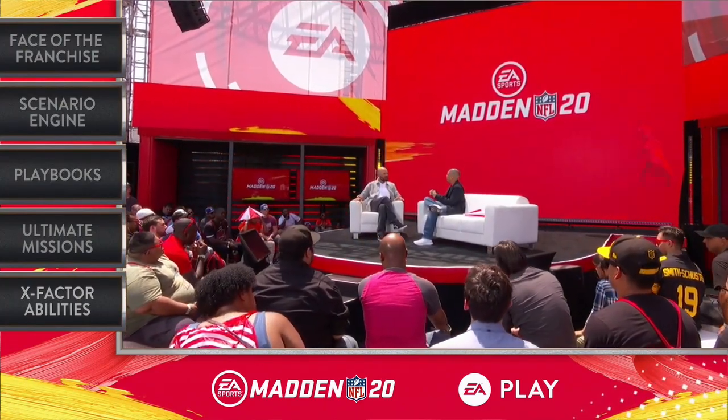Superstar abilities are always available — they're always on. And not just that, but it brings a unique, authentic feel to that specific player. So with Kamara, it's going to allow him to go ahead and do some amazing things out of the backfield. It's just another level of authenticity. Our players have been asking this for a long time. They want the players to feel like NFL superstars when they're on the field.